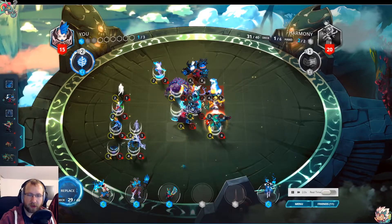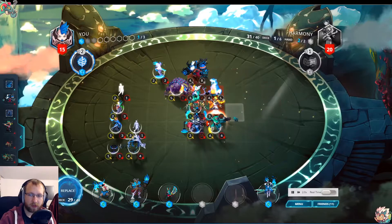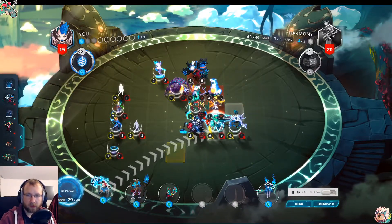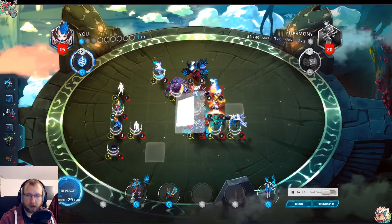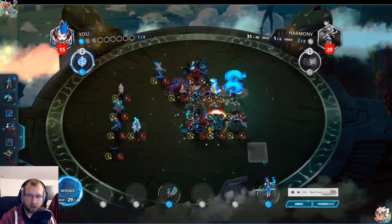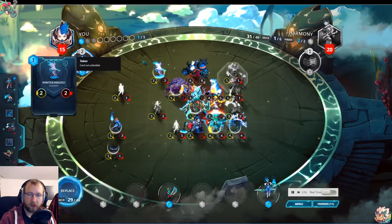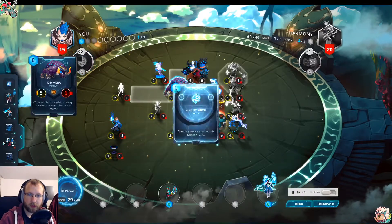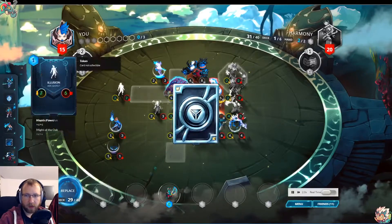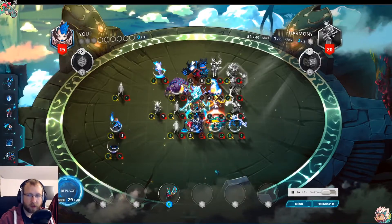Nemerton is really good here because you have a lot of tokens as a base to generate more minions. We move the flying minion here. Now we have like five tokens — we already had it before because of the attack. Chimera attacks twice, then Nemerton — suddenly it's a 10/10, an 8/8, and it's game over.